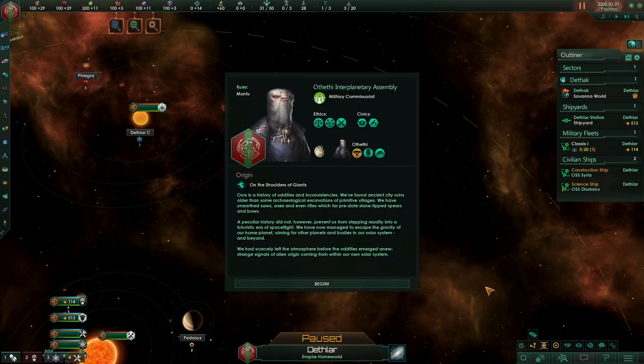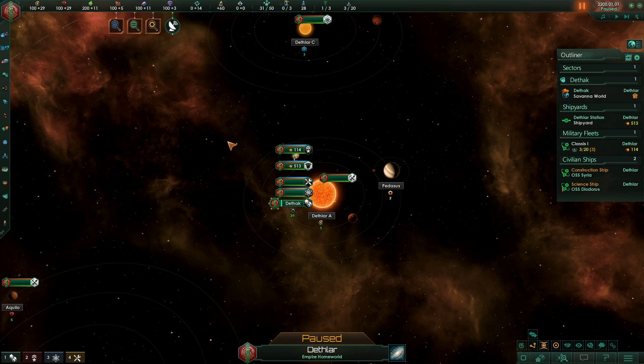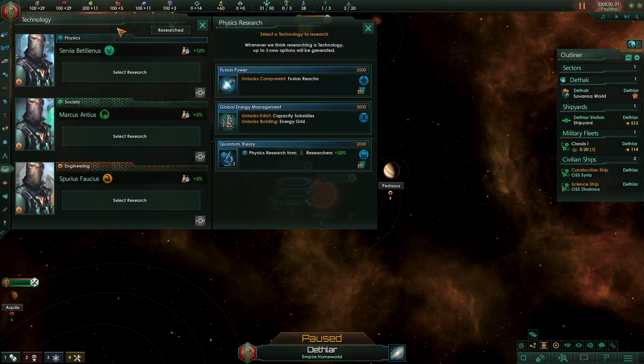So here we are — the Othethi Interplanetary Assembly is our civilization. Let's start with the things that jump out at us: technology. We have our physics, society, and engineering research to deal with. Starting with the physics research, we've got a few choices available. I'm going to recommend going with the increase to physics research output here.